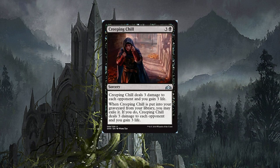Creeping Chill — four-drop. Creeping Chill deals three damage to each opponent and you gain three life. When Creeping Chill is put into your graveyard from your library, you may exile it; if you do, Creeping Chill deals three damage to each opponent and you gain three life. That's six damage overall if you can trigger it correctly — fun card, can't wait to see some interactions.